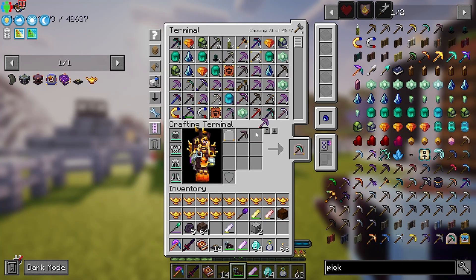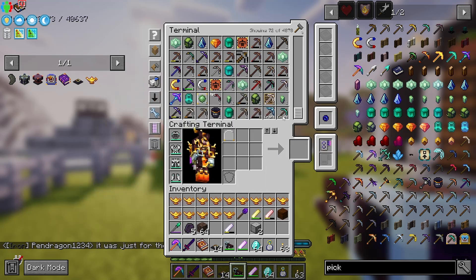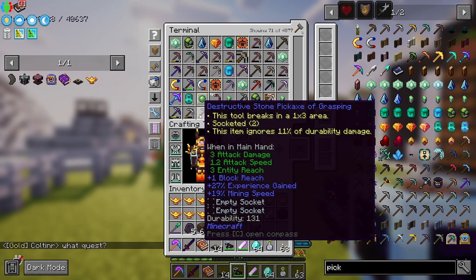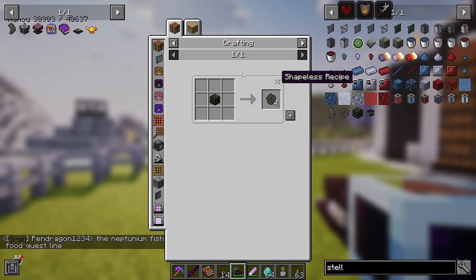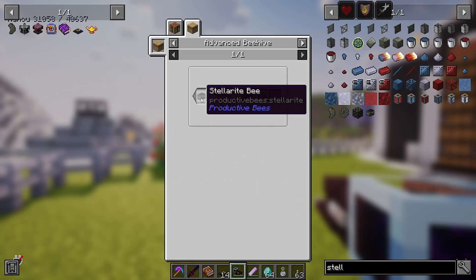I don't really want to use another right-click pickaxe because we don't need it. Let's just use a wooden one. Actually, you know what, I'll stop being lazy and I'll actually just make a pickaxe. There we go — oh my goodness, you're kidding me, there's a bee for this now! When did they add this? I'm not complaining, this is flipping awesome.